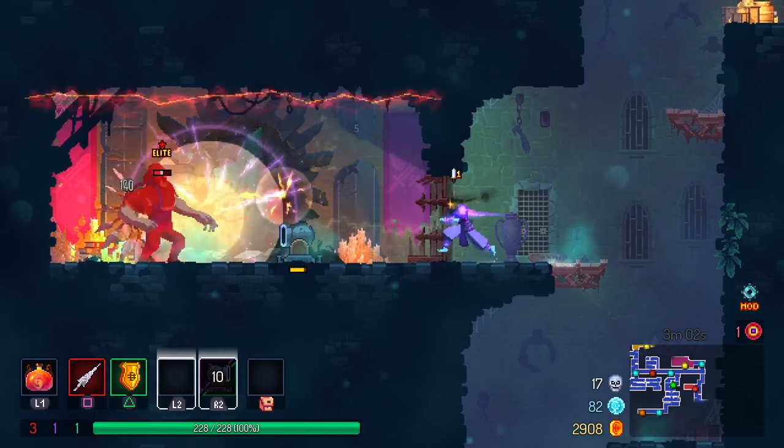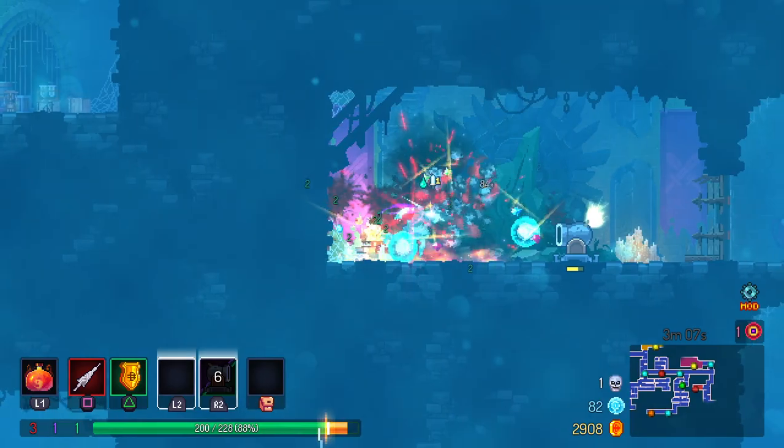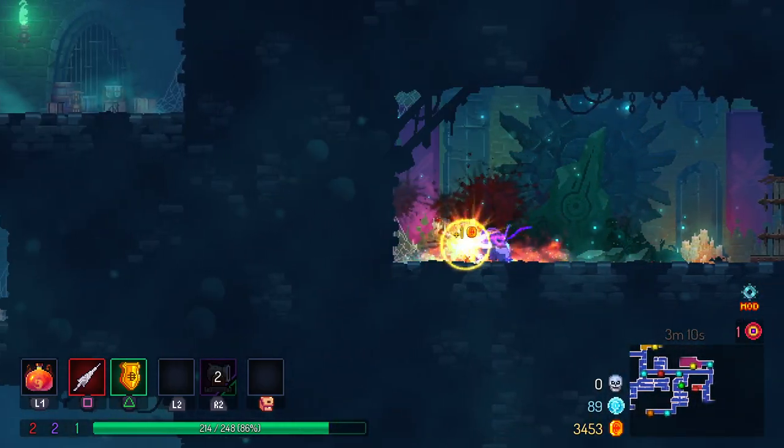Be very careful about this dude. We got him — took a bit of damage there, but it's fine. Extra jump mid-air is a little better I think, so we'll take that. Unfortunately it only gives us one.